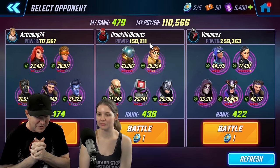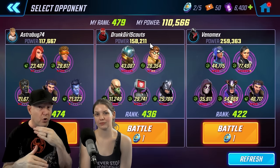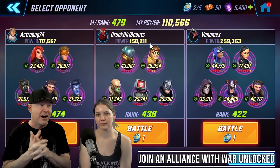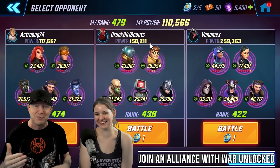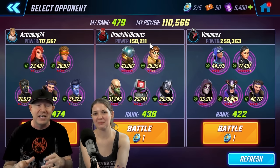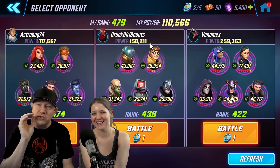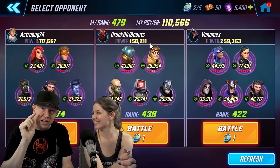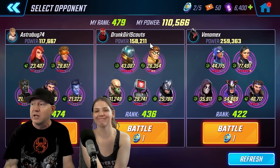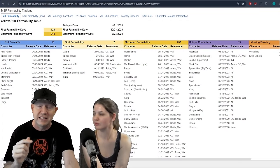Alliances are a big deal. I was able to join an alliance that already has war working — starter alliances don't have war, and you want an alliance that does. Kat found her alliance through her stream chat, and then I joined her alliance. I'll put links to two different Discord servers in the description: one is to the Player Voice Movement, which is where I got that spreadsheet, and the other is the official My Marvel Strike Force Discord run by the developers.